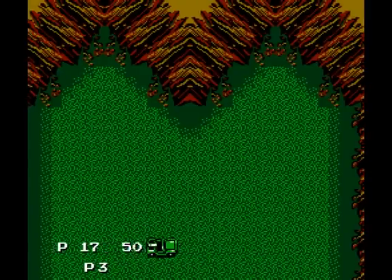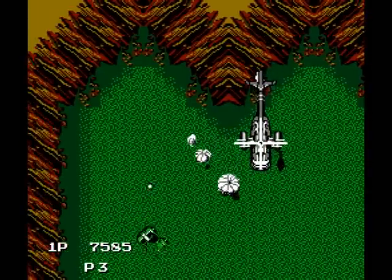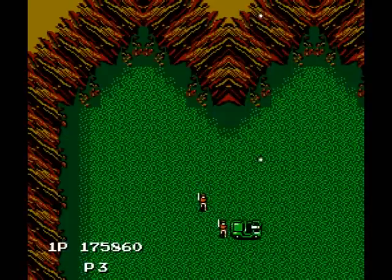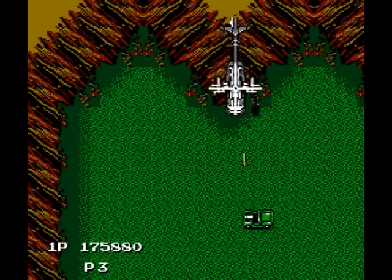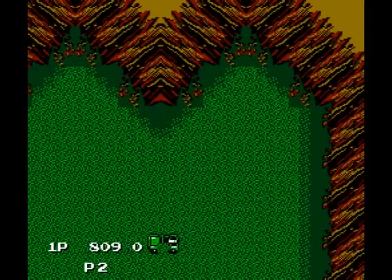Soon after is the boss, a chopper that sends paratroopers at you and fires off spread shots while it's on screen. Keep your distance to dodge its attacks and fire your weapon at it. Then take out the foot soldiers when it retreats. Keep this up until you blow it to hell and stage 5 awaits.